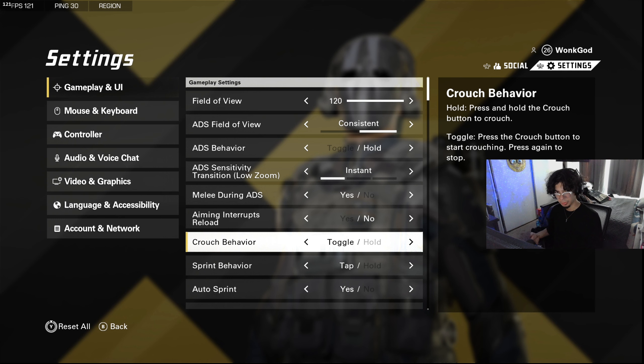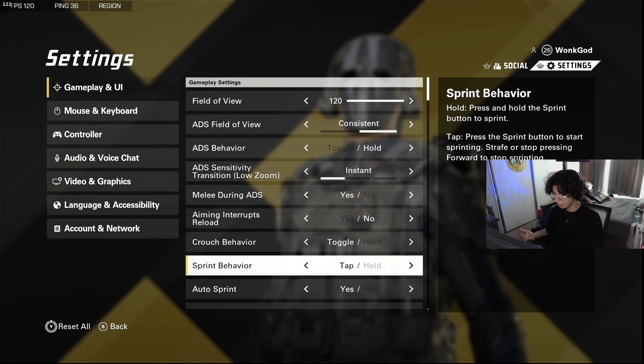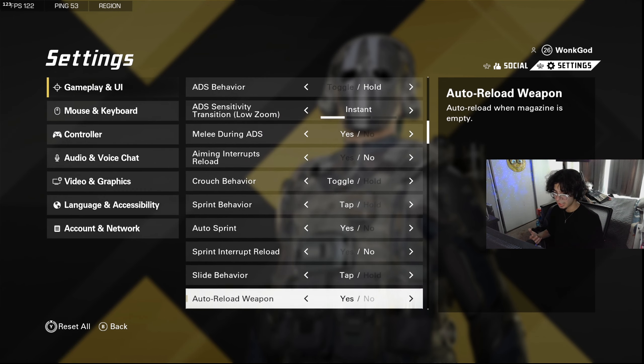Crouch behavior I have on toggle — you don't want hold because if you need to crouch and do multiple things at once, like crouch and reload, you'd have to hold crouch and press reload at the same time. Sprint behavior I have on tap just because holding hurts your thumb. Auto sprint is on to feel like Modern Warfare. Sprint interrupts reload is off since you can reload cancel in this game.